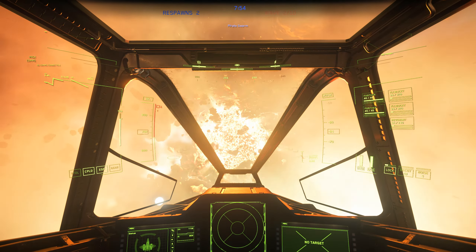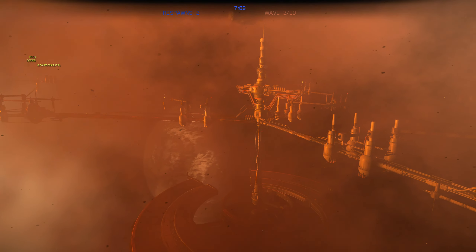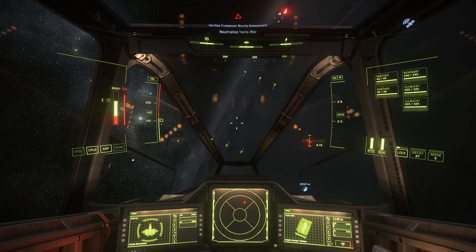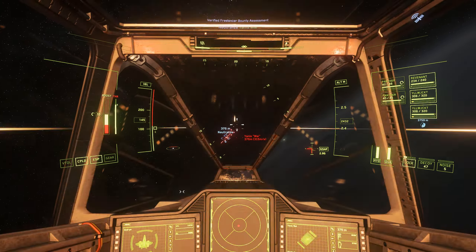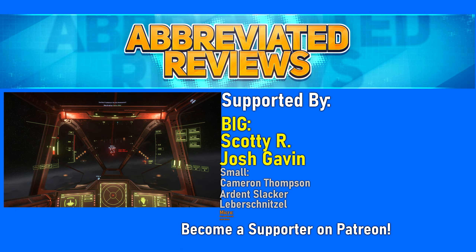Thankfully, CIG did provide one more update that will bring everyone back around. After the wonderful Broken Moon updates, they fully embraced the power of volumetric clouds and updated the Dying Star map with the edge-to-edge beauty of impenetrable fog. Star Citizen Alpha 3.16 — it probably could have just waited until 3.17. If you'd like to see more information about previous updates in an almost informative way, check out my other Star Citizen videos!